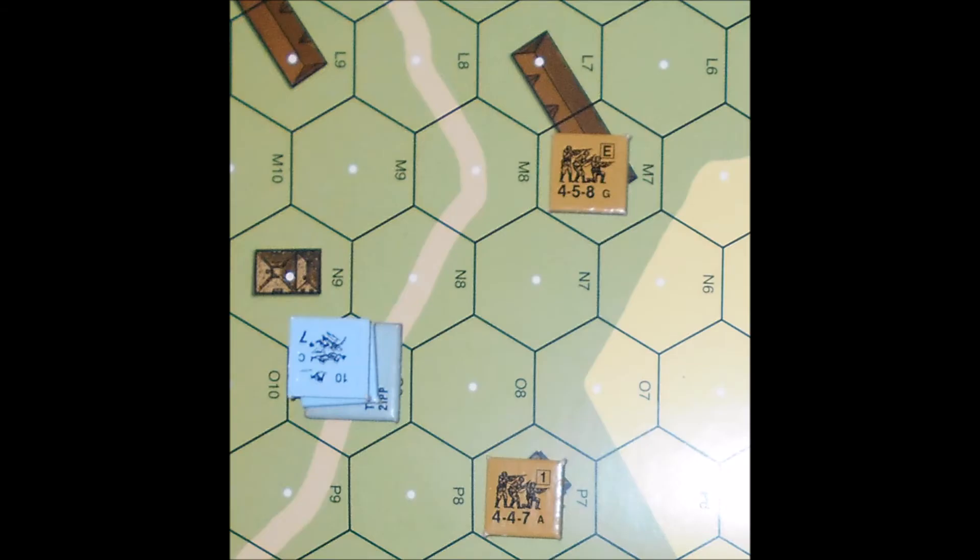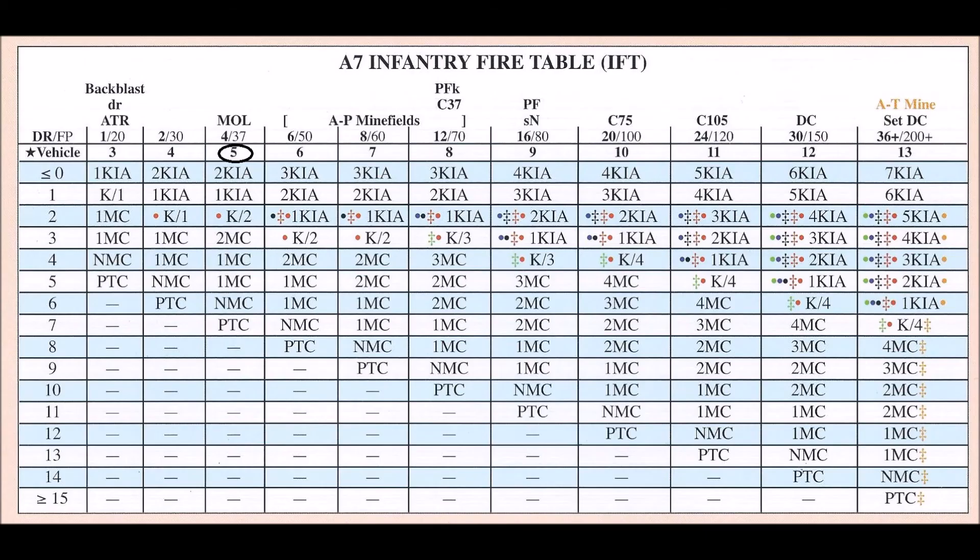The Russian player rolls a 6. The 6 is higher than the 5 in the star row, so the truck is not destroyed. However, the passengers have to undergo a normal morale check because of the 6 result on the 4 firepower column of the IFT. The German player rolls an 8 for the leader, who passes, but rolls a 9 for the 4-6-7, so the 4-6-7 breaks. Now remember, with riders, when they broke they would have to bail out — this is not the case here. The broken squad can stay in the truck with the leader as the truck pulls away.